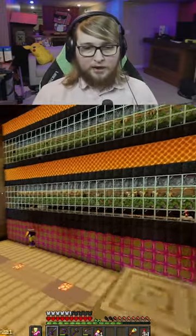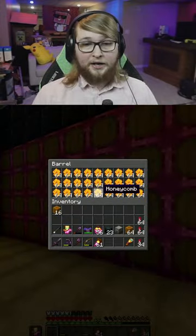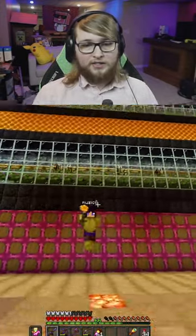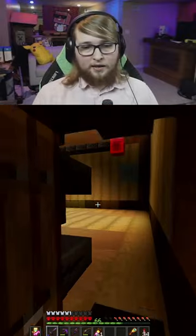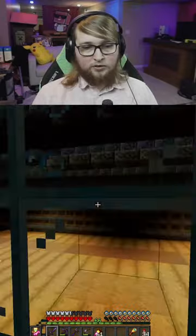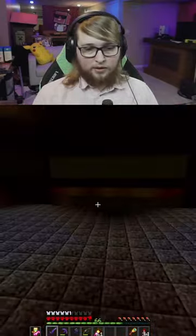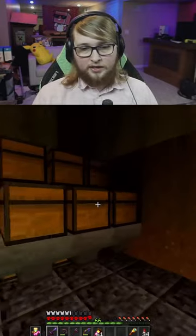We walk in through this door, go down, and we have the exact same thing — but this one is for honeycomb. So these ones, instead of honey bottles in the back, they get shears. This is absolutely identical to the other one; every part of it is identical except this one has shears in it.